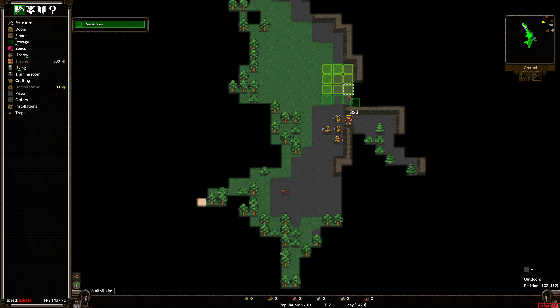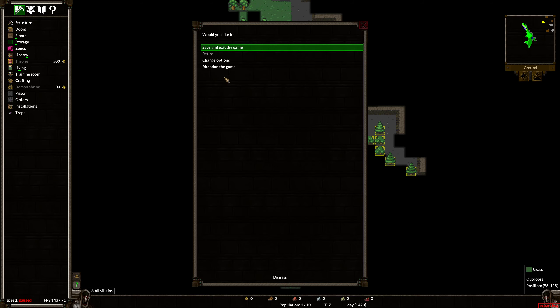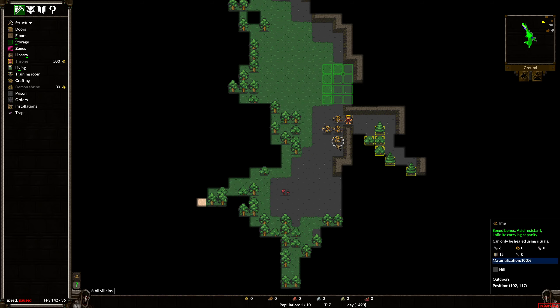I'll just cut down the trees that we see in here. The sound effects might be a little loud. They're going to start doing some of that, and while they're doing that, we're going to control Red Wardo and look around.